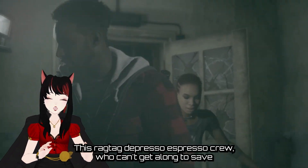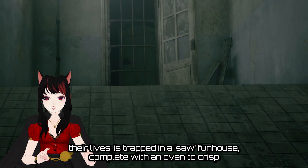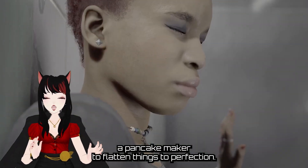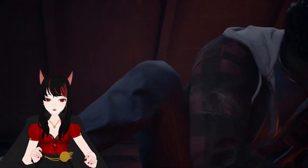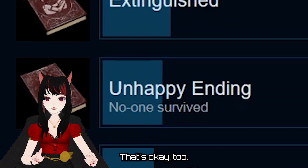This ragtag presso-expresso crew who can't get along to save their lives is trapped in a sore funhouse, complete with an oven to crisp that flesh just right, a meat grinder to get rid of all those pesky bone chunks, a pancake maker to flatten things to perfection, and of course a totally normal freezer to store it all in. Escape. Or just... don't. That's okay too.